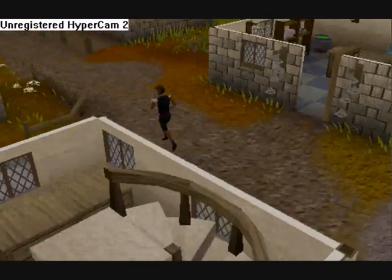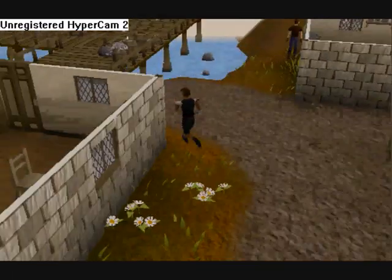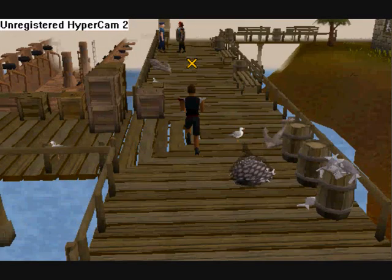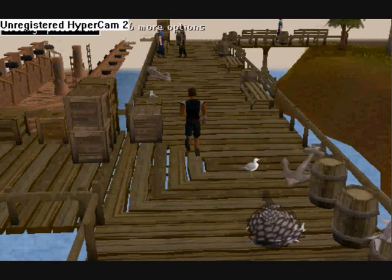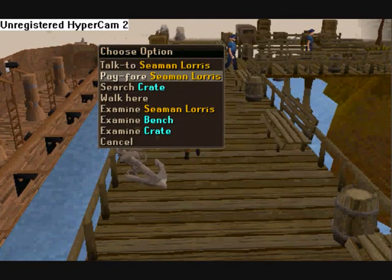We need to walk up to this port and right click on one of these sailors. Probably most of you know, but just for the newer players — we press pay fare.